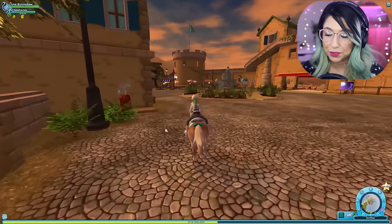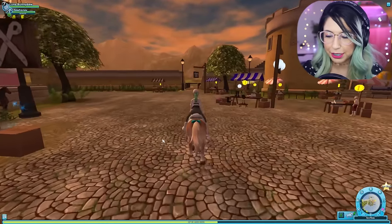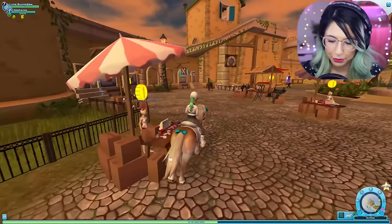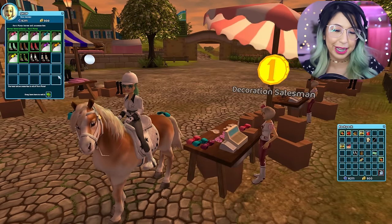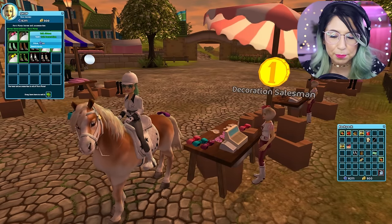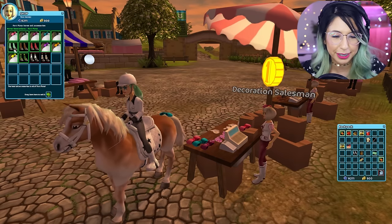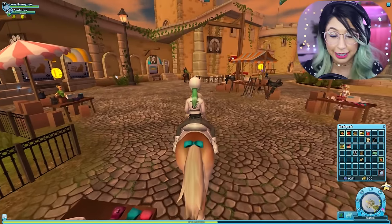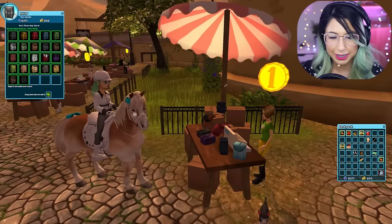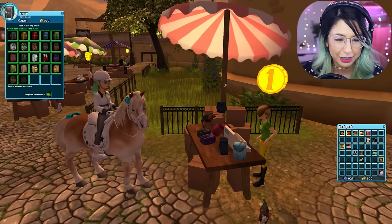There's a whole bunch of stuff over here — there's these little carts. Over here you can come and buy little things for your horses. I think these are little flowers and stuff that you can buy — maybe we should buy some because they're just so cute. There are little bows you can buy, and these little wraps for your horses' legs. And here are the little sacks — you could buy one of these little sacks and put it on the back of your horse. I'm actually gonna buy one right now.